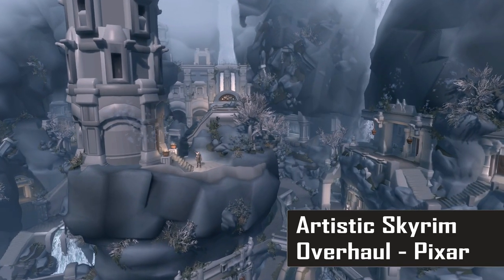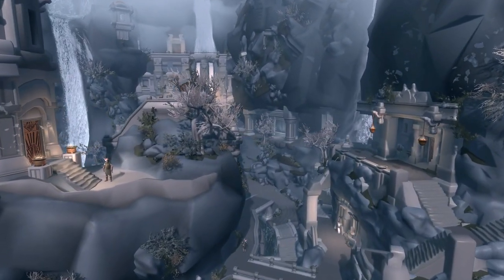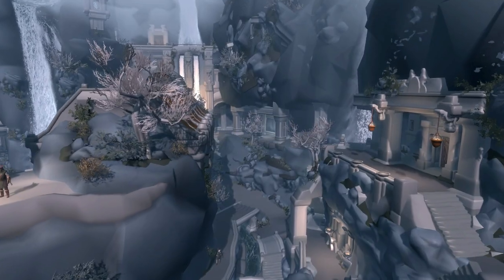This is the Artistic Skyrim Overhaul, Pixar edition — a mod that actually lowers the resolution of nearly all of the game's textures to give Skyrim a much more simplistic look and feel.